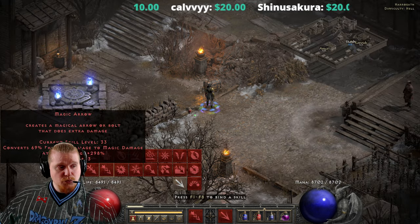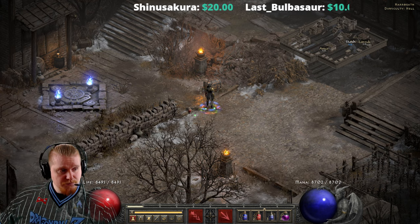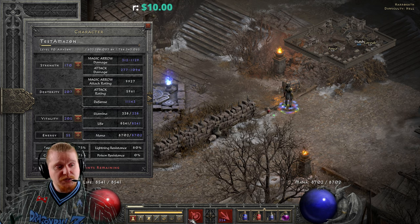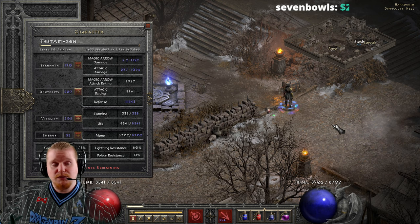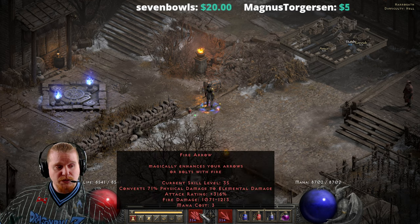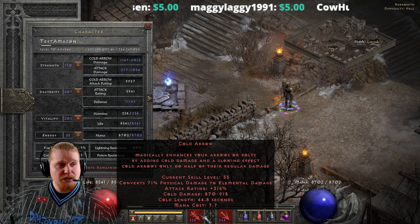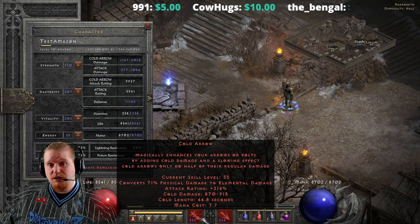Magic arrow converts your physical damage into elemental damage. As you can see, we're doing 312 to 1,129 magic damage. It's about 73% magic damage conversion, so it will bypass most physical immunes very well. You could also use this bow with fire arrow or cold arrow, which are also conversion abilities with 71% conversion to fire or ice element respectively, adding a hefty amount of elemental damage on top - an interesting way to build a physical damage character that converts into elemental.